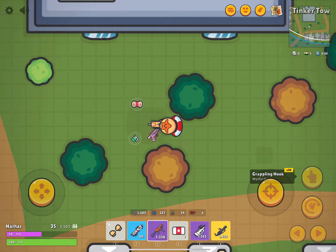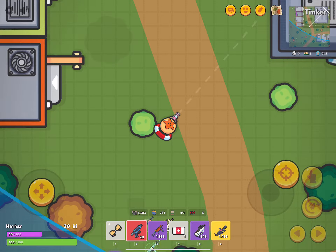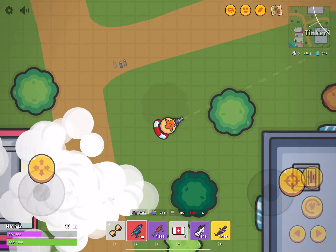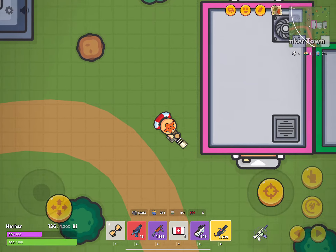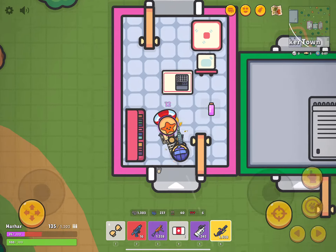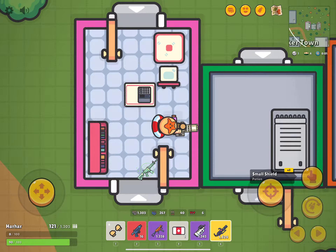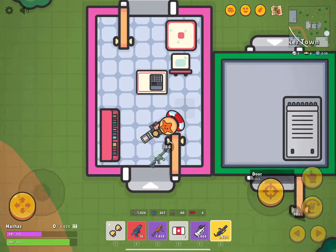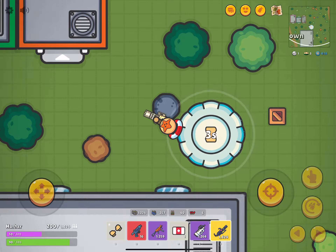Oh, grappling hook — mythic unique! And this is what it does — so you can get to the border faster. Okay, we got here and there are only five people left, so we gotta play this cool. Got that guy — easy kill. Let's get the air drop.